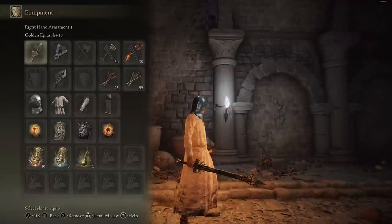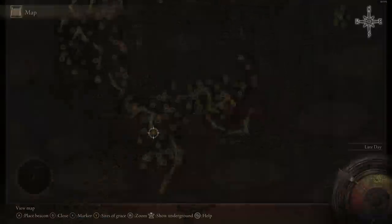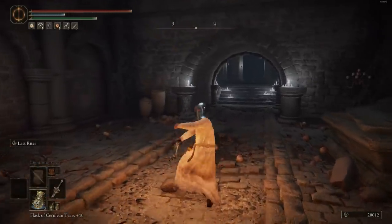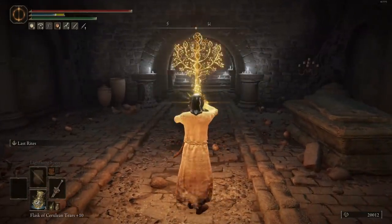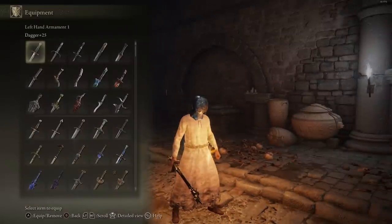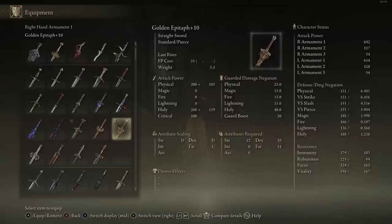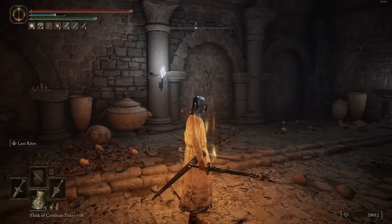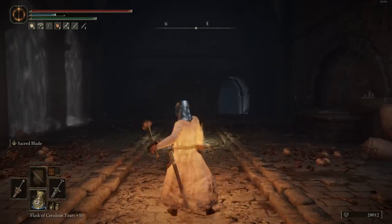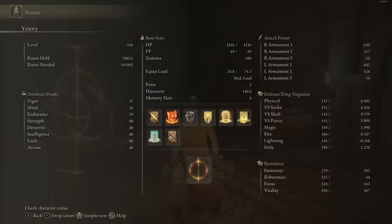Next we have the Golden Epitaph — a weapon I've covered multiple times on this channel. It's just a little bit longer than the Longsword. You'll find it in the Auriza Hero's Grave using a Stonesword Key. The moveset is exactly the same as the Longsword. The weapon art adds about 10% extra weapon AR damage to all your weapons — if you're power stancing, it will give more damage to the other weapon too. Scaling: D in Strength, D in Dexterity, C in Faith, with a total damage AR of 642 after the buff. I like to pair it with the McKillan on the right hand for the nice R2 attack and power stance these two together.